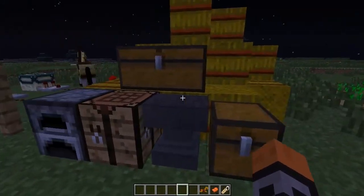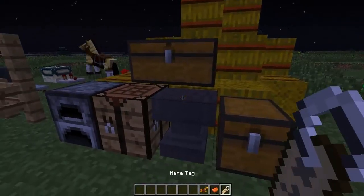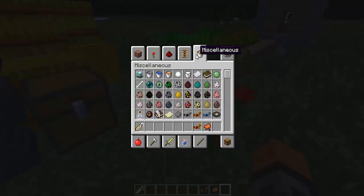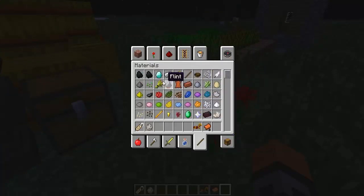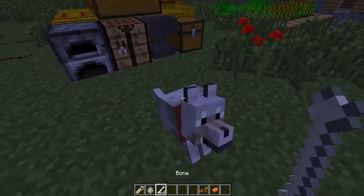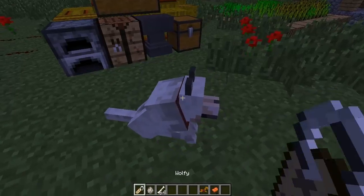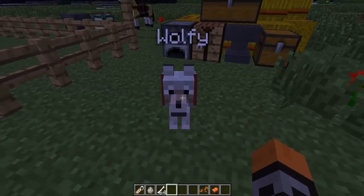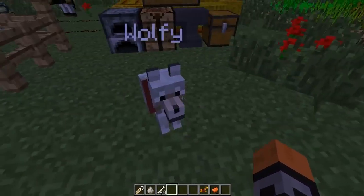There are more items that were added, including the name tag. I'm going to put the name tag in an anvil and rename it — I'll name it Wolfie because I'm going to get a wolf. Now I have a Wolfie name tag. I'll grab a wolf egg and tame it with bones. There you are — Wolfie! That's just a new way to name your tame dogs and cats, and I think you can name other animals too.